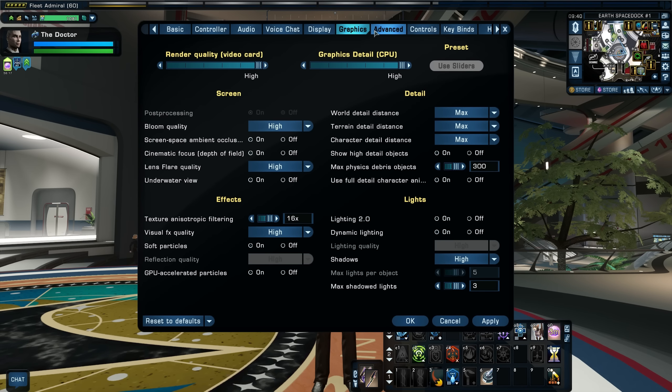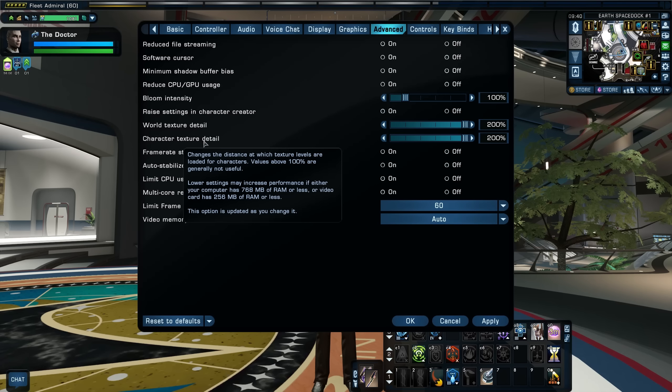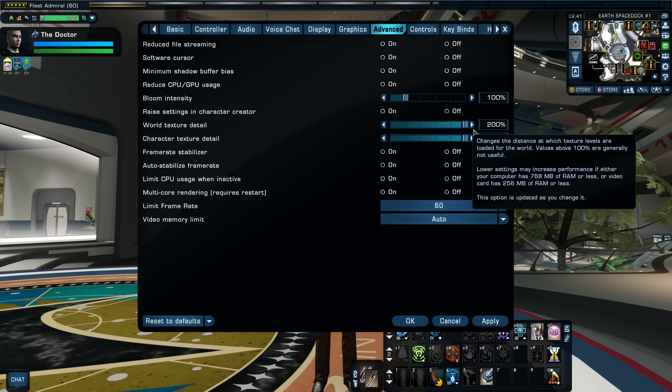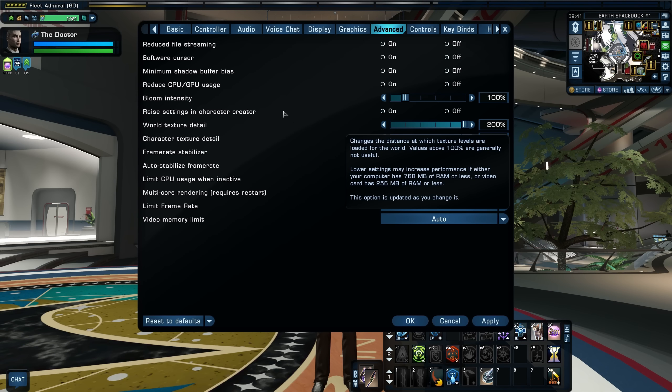One thing some people forget or may not know: if you go under the Advanced tab, you'll find two other graphics settings that affect your graphic quality — World Texture Detail and Character Texture Detail. These are big ones and I don't know why they put them in a separate menu. The default on these settings is 100%, but the maximum setting is 200%. So if you want the best texture quality the game has to offer, make sure to go to the Advanced tab and crank up that world texture and character texture detail.